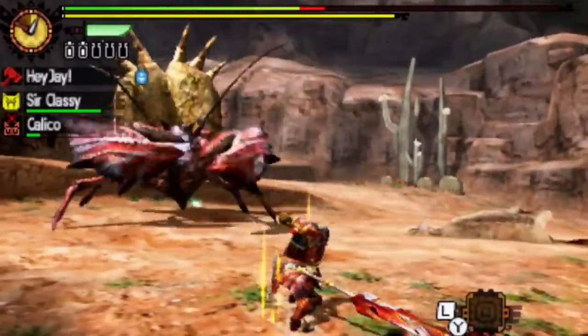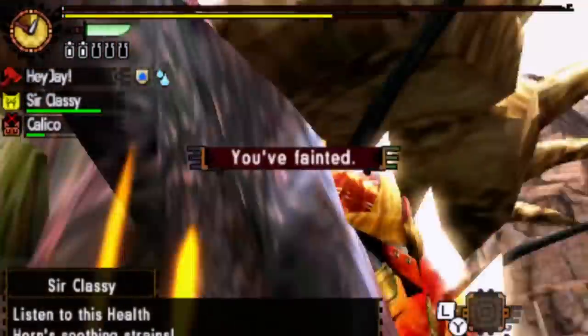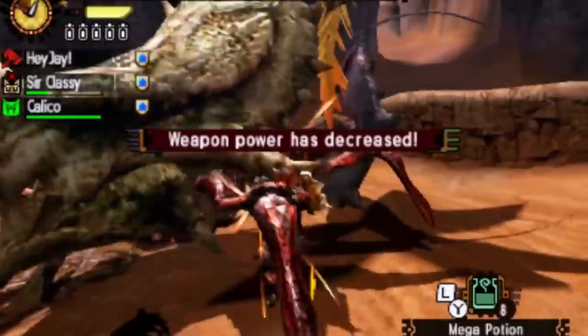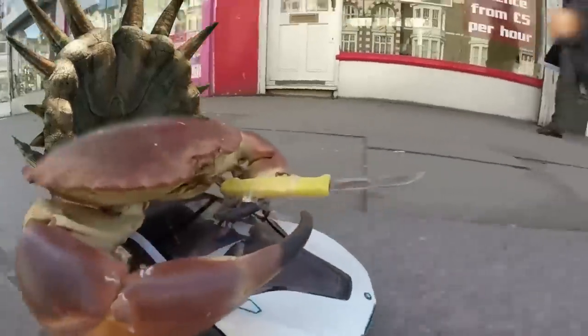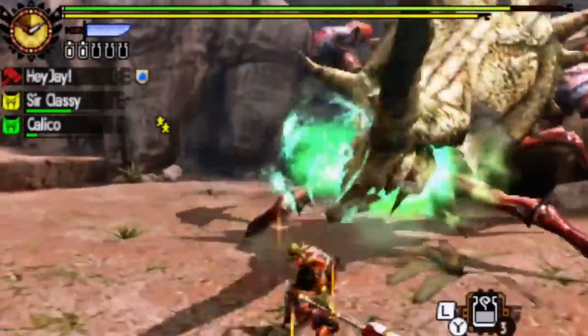We grinded out some stuff. The Hermitaur crab was surprisingly difficult — I carted to the crab. I had a lot of fun with the crab in Sunbreak and was expecting a similar experience here, but this thing was hard. I was fighting it with a water blade, which probably wasn't a good idea. I was shocked because in Sunbreak it's a Master Rank crab, but here it's a high rank crab — it should be easier. But I was just getting maneuvered by this crab and I don't know what it was, but I really struggled. I was like, is this what high rank is going to be like all the way through? Because I still have G rank after this.